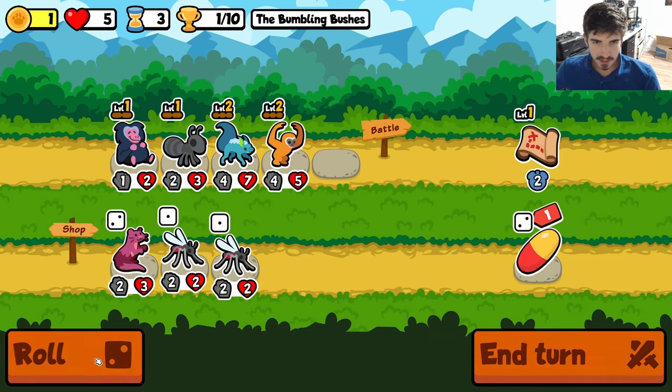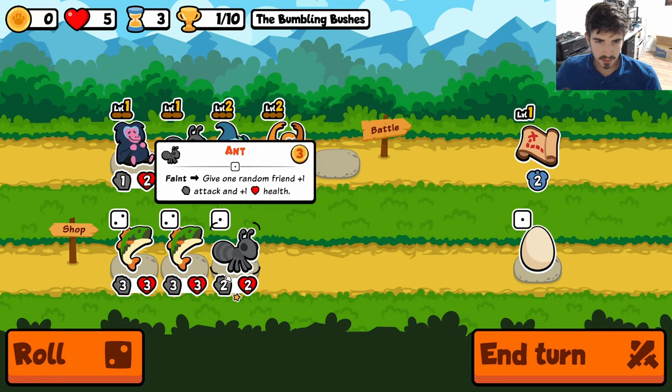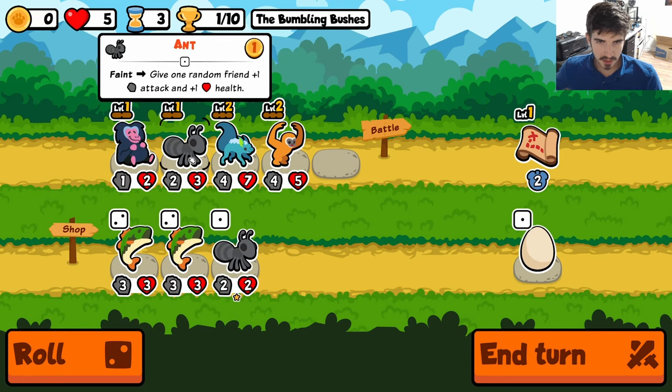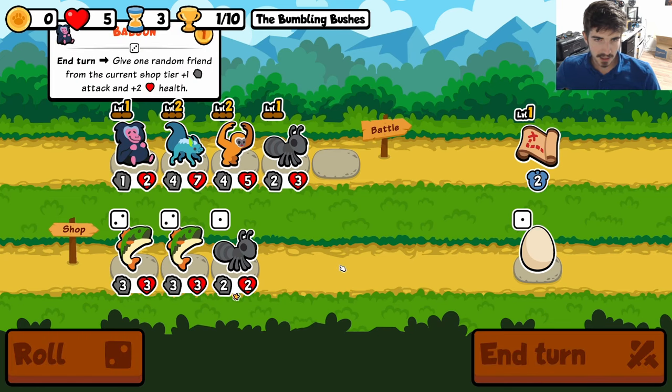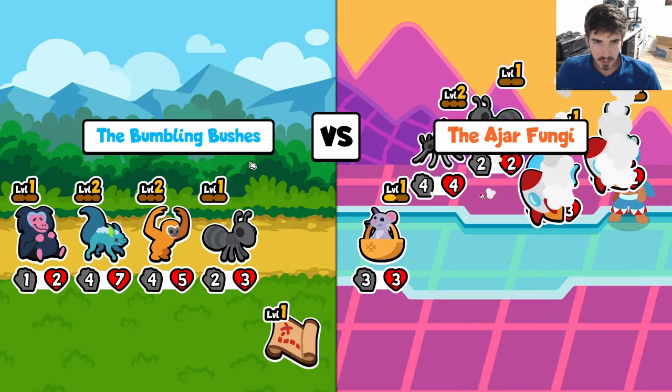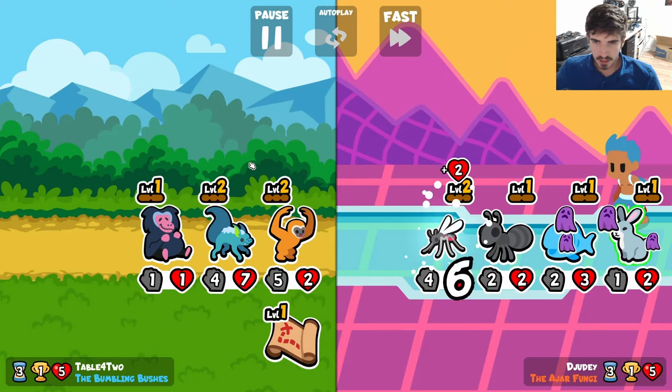The lucky cat's tough, right? Because we're not going to get the gingerbread until we get to tier three anyway, so it's kind of just sitting there not doing much. So if we can find a tier two next turn, I think I'm good on the baboon.